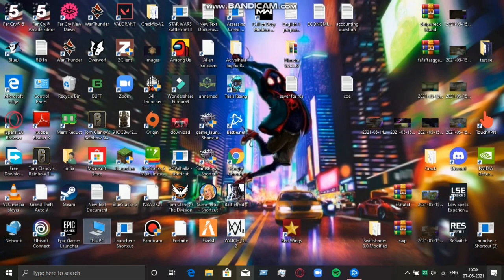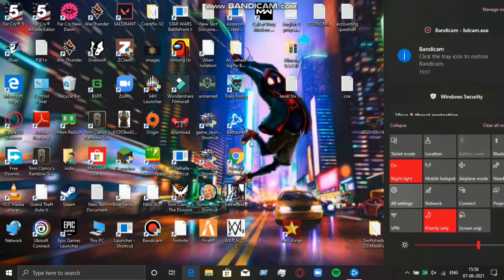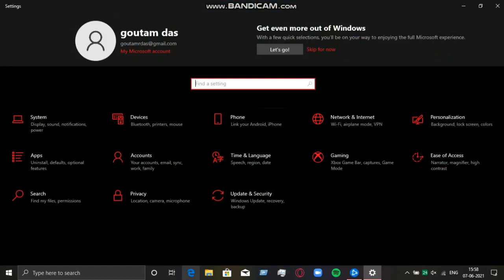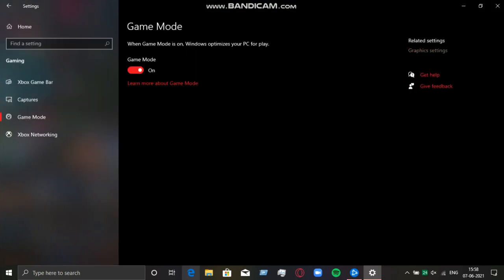Now you need to go to Settings. This tab is only for the Windows 10 version. If you guys are having any older version like Windows 7 or 8, you don't need to do this. Go to Gaming, then go to Game Mode, turn on Game Mode and Graphics Settings.